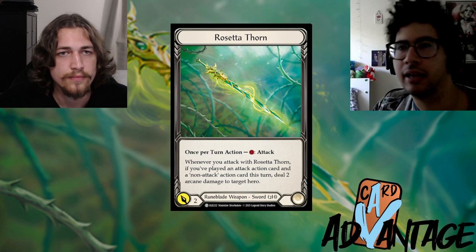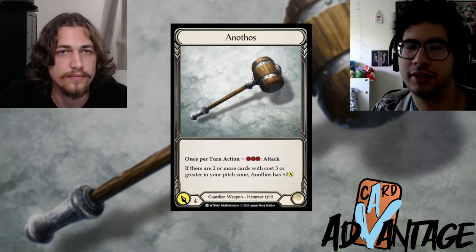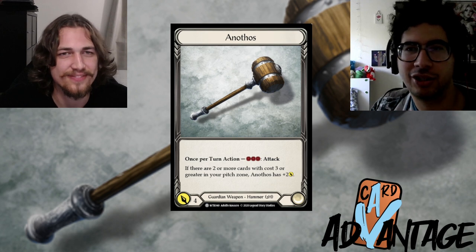Inversely, a bad way to use a taxing effect: an opponent Bravo pitches into getting a Seismic Surge token with two floating. You give them one tax, and they still use their other card to swing Anothos for six.